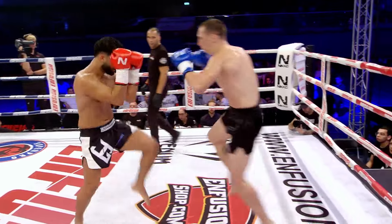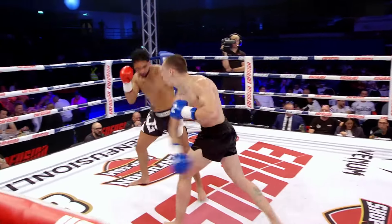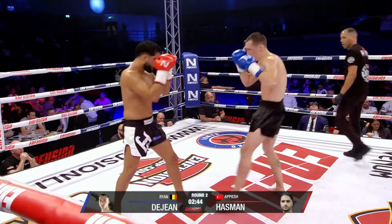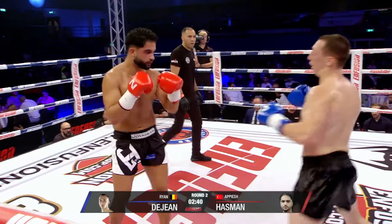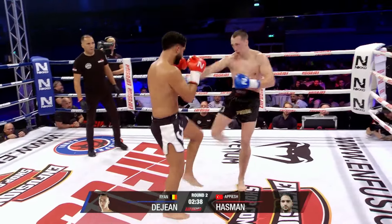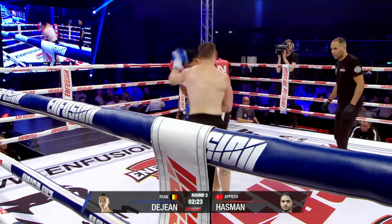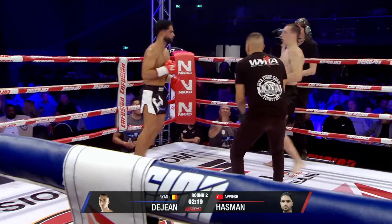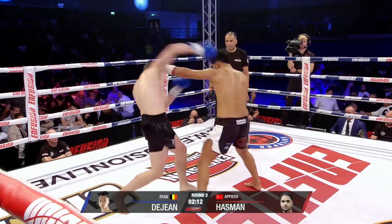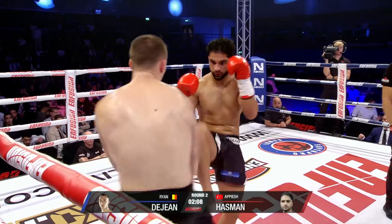He goes from southpaw to orthodox. You can see bruising coming up on Dijan's left knee — that's probably why he's putting that leg in the rear a lot of the time. It's really on the kneecap. That low kick landing in. Getting a lot more involved this second round. Good knee, right hand. Good head movement from Hasmam.